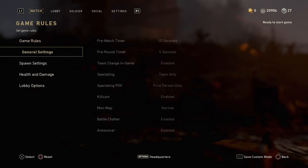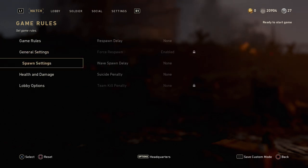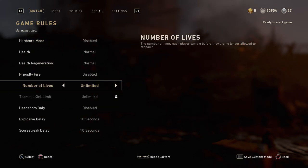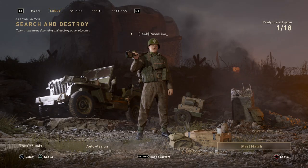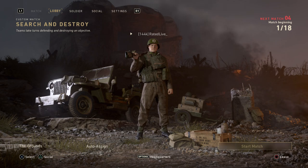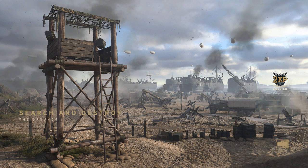Go to general, then spectating, and put that on free - then put spectating POV on free as well. Now before you had to put force to respawn, but this time you don't have to. All you're going to need to do is set the live start to unlimited, and once you have done that you can go ahead and start the game. So as you can see I'm loading into the grounds on search and destroy. They're actually probably going to add a winter mode of the grounds as well with different environments.